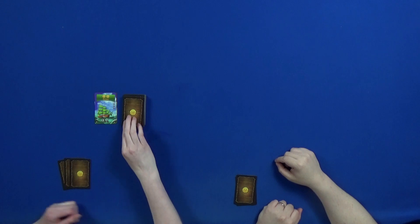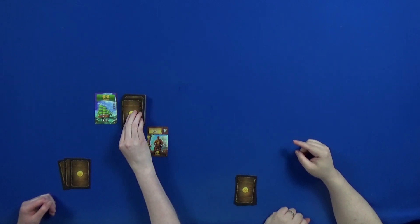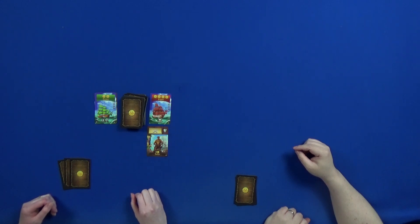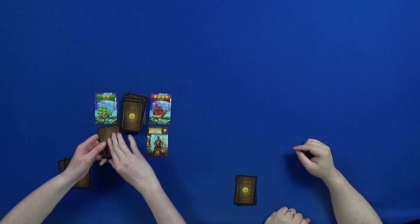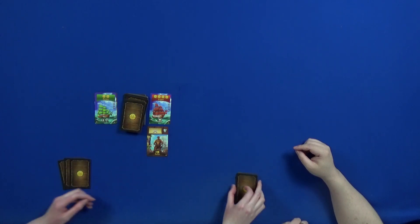Now it's my turn. Top card is a sailor for five. Next card is a frigate for four coins — that's a lot of money. I won't buy anything but I'm okay with that. I'm taking the four coins, putting my total up to seven coins.